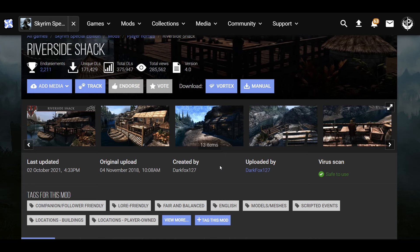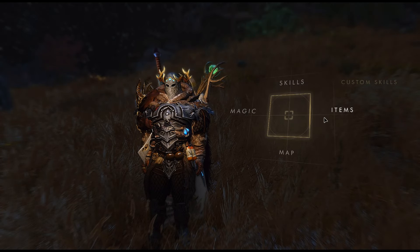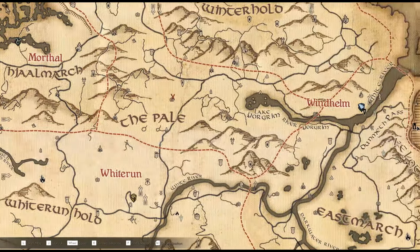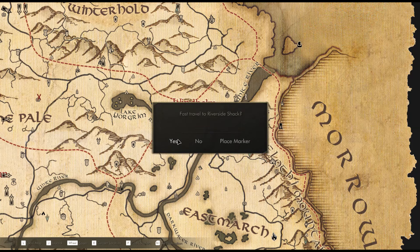I doubt you need to start a new game, but anyway we're just going to jump in-game, I'll show you where this is, and then we're going to build it up. Here we are in-game, I'm going to show you where it is on the map. It's over here in Eastmarch. We have Windhelm right here, we have Kynesgrove, and right here you can see the Riverside Shack. So I'm just going to fast travel over there.